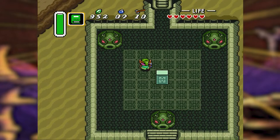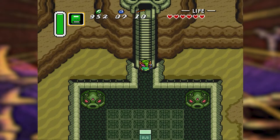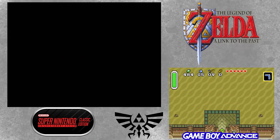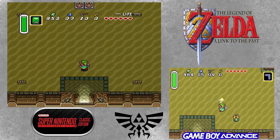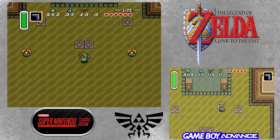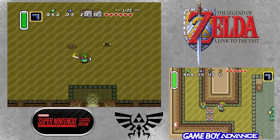Once you do that, the dungeon opens itself and closes the way out — don't worry, it's fine. We'll be able to leave just fine. Inside we go into the second dungeon, the Desert Palace.